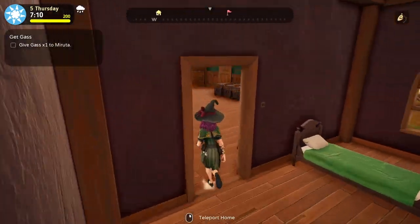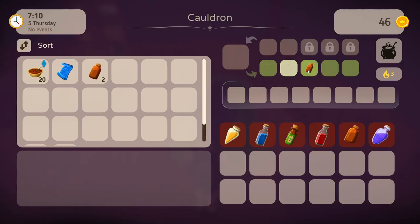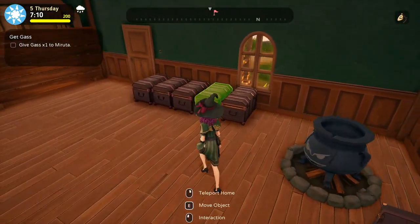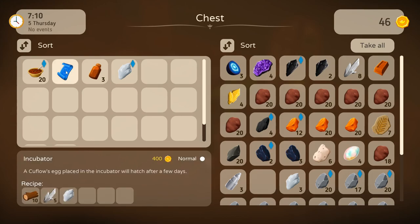Okay let's get these potions. What is this? Incubator. Oh yeah we want to build that. It's silver. Do we have silver? There's one silver, quartz, and wood.